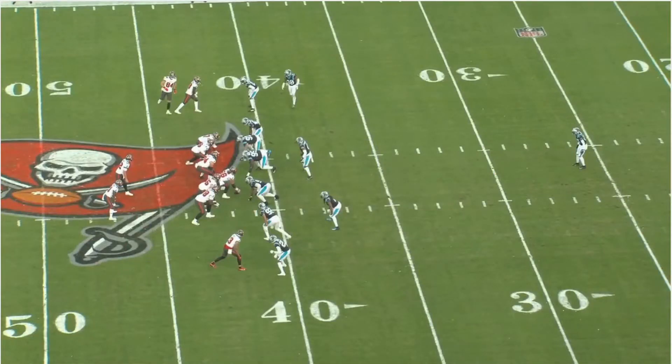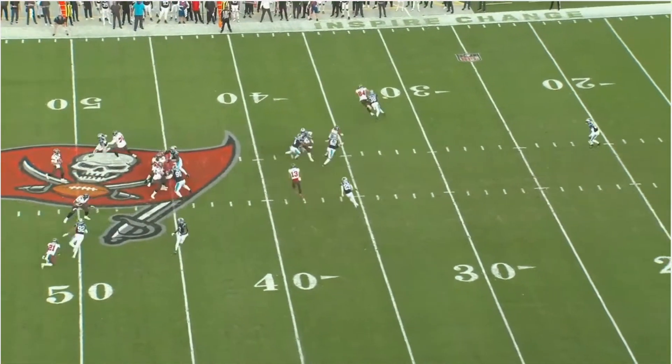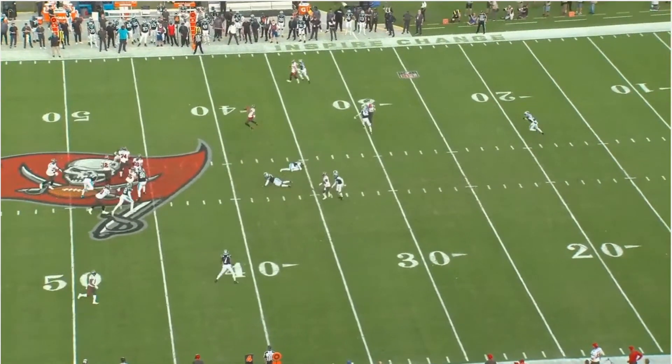The Panthers have got a lot of work to do in the offseason. You can see number 29 and his teammate slam into each other, leaving Mike Evans wide open. Here it comes - bam, right there. Evans is wide open and just catches the pass. These two defenders are just laid out.